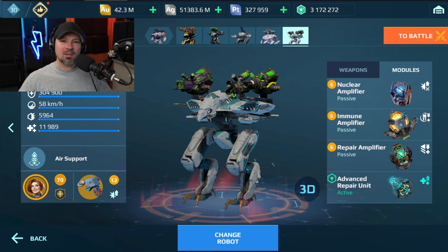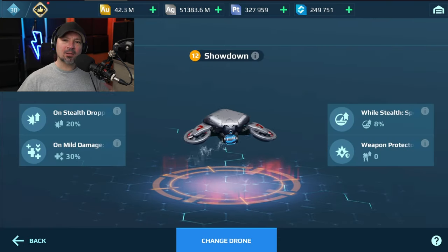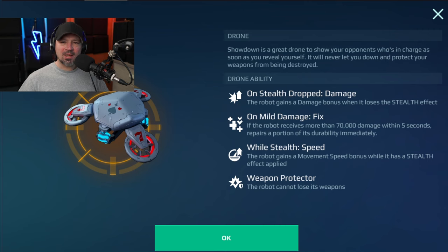You could always look at doing something like three balance units or two balance units and a last stand — that would work well if you don't have these. Since this robot goes into stealth a lot, we're going to throw a Showdown drone on here. When I come out of stealth, I'll get extra damage, speed, and repair, which is a pretty big deal.